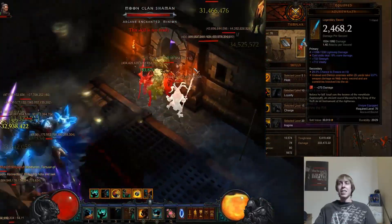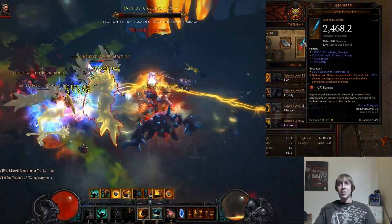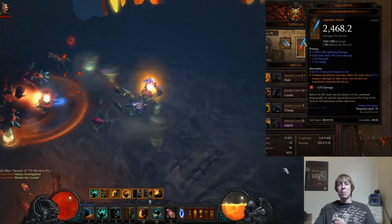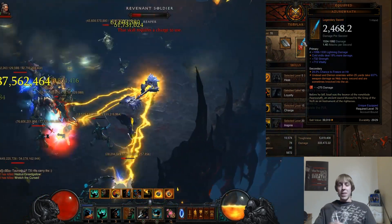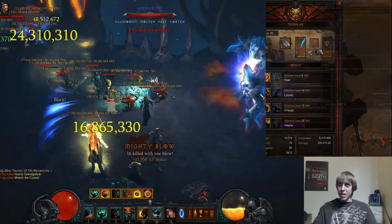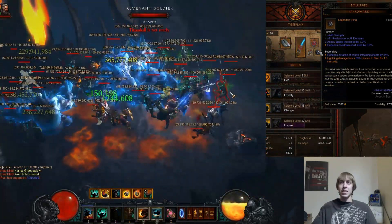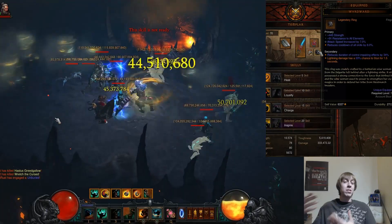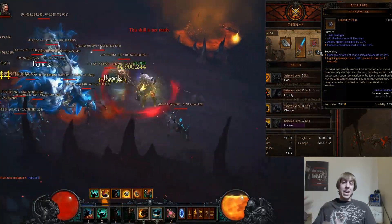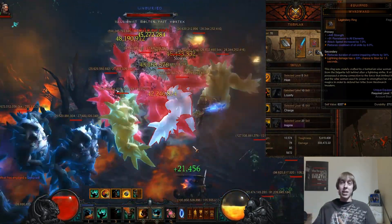In addition to the freeze on my gear, I've chosen to go with Azurewrath for the follower weapon. Another really good option is the Thunderfury, Blessed Blade of the Windseeker. I chose Azurewrath because I care more about single target freeze and stun, whereas Thunderfury would be better against multiple targets. As long as Thunderfury has lightning damage on it and you use the Wudwearers ring — which gives lightning damage a 33% chance to stun for 1.5 seconds — this will proc your Ancient Parthen Defenders.